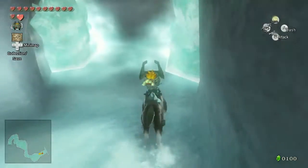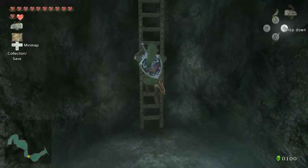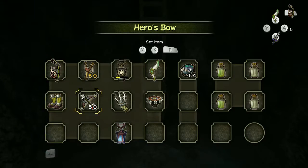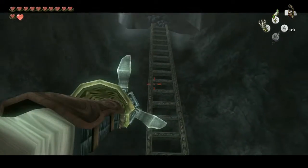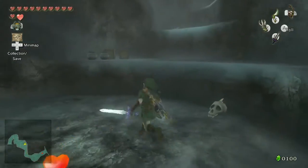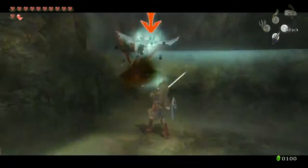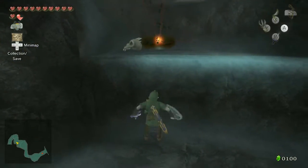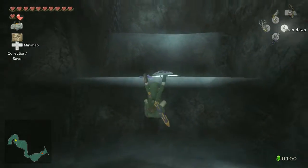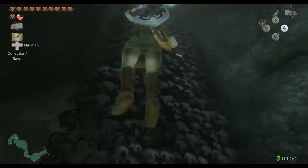Since this part is now coming out after E3, we can talk about the new Zelda game — Breath of the Wild. Nintendo did confirm that the Wolf Link Amiibo will activate an actual wolf companion in Breath of the Wild. Can you imagine — you scan it and there's a wolf helping you? I wouldn't mind a Ganondorf Amiibo either.